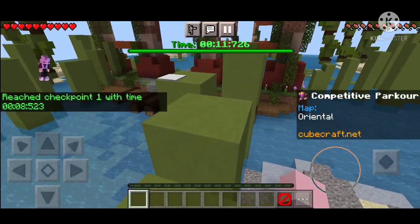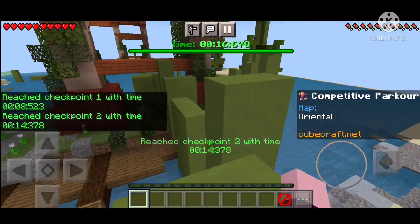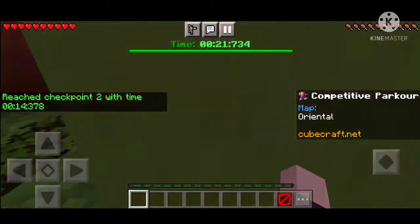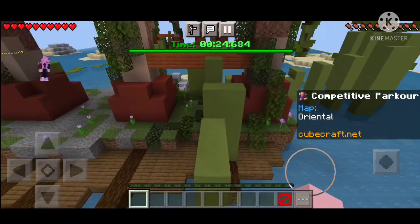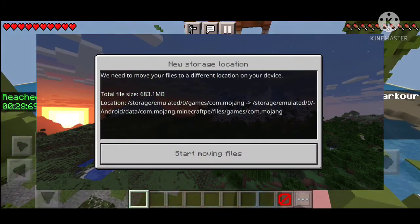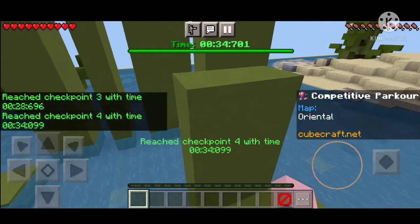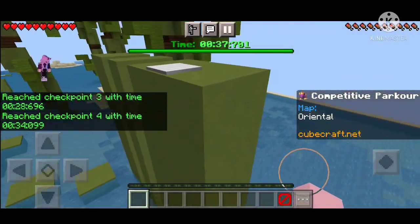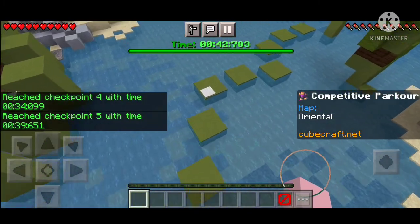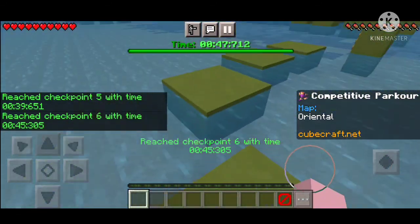In Pocket Edition it usually happens with some players who are always receiving a 'moving files' screen whenever they open it, and it's really annoying and a waste of time. I personally have moving files of around 600 MB, which you can currently see on the screen. Some players have less than 100 MB and some have files up to 1 GB — imagine how much time those 1 GB files would take to move.